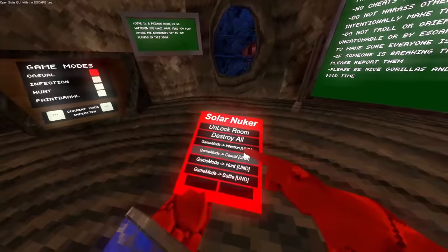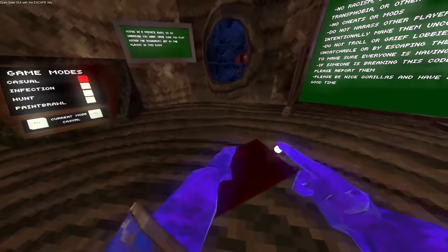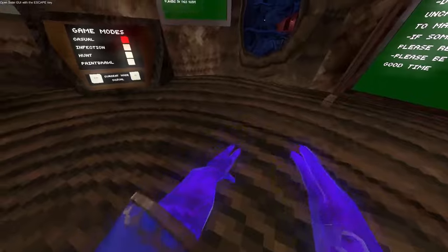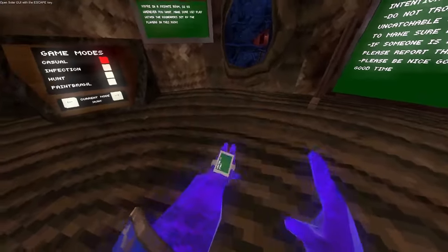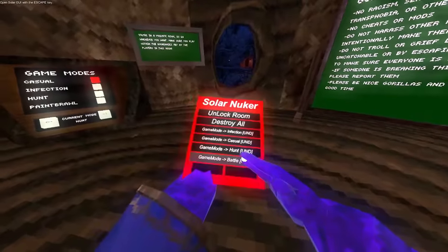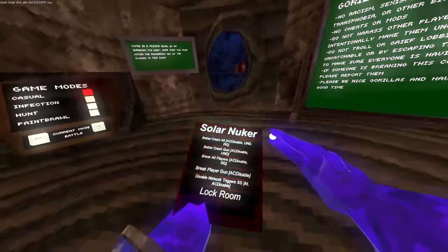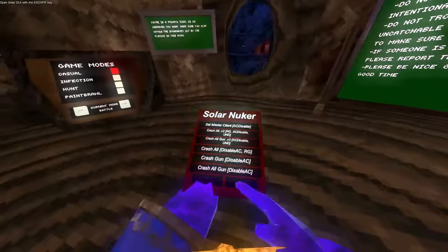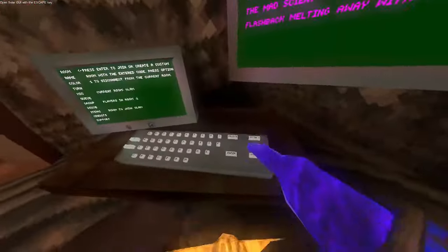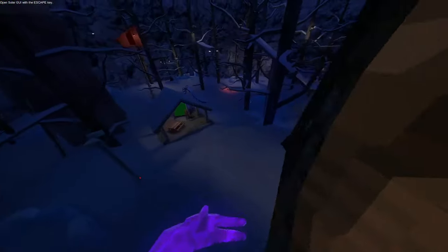Yeah, casual. Hunt. Yeah, battle. Better crash all. Okay, so you have to use disable anti-cheat, so I'm gonna do that — just go here. So what you have to do is just go casual.